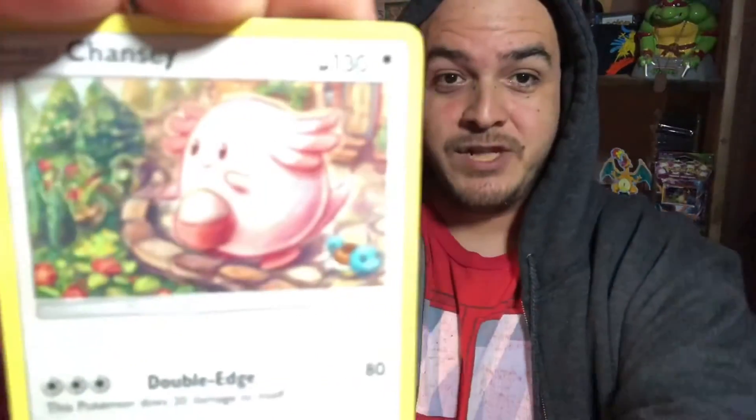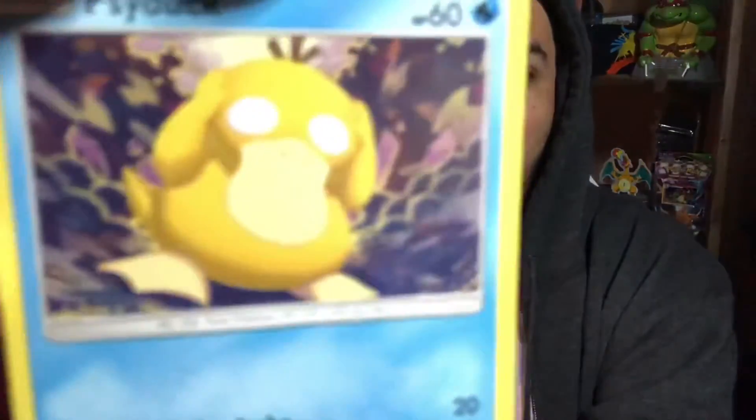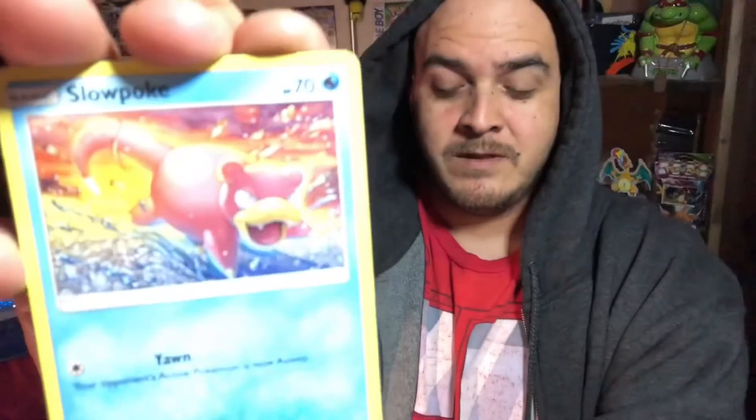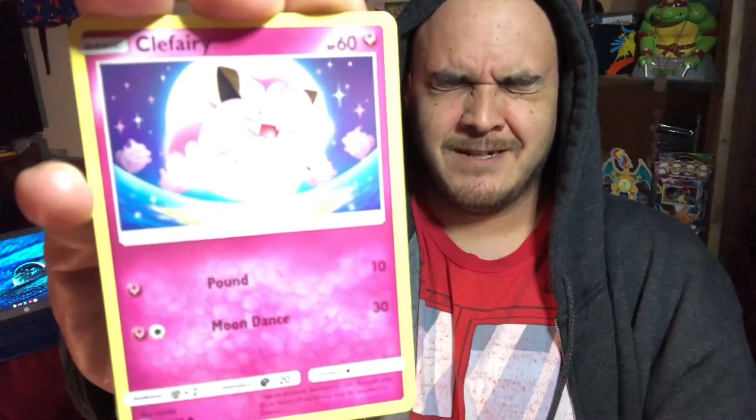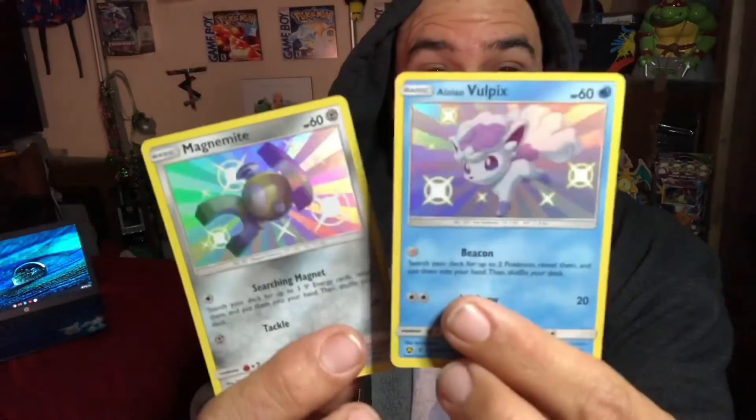Let's go. We have a Chansey, Giovanni's Exile, Charmander, Magikarp, Slowpoke. I'm gonna close my eyes — Clefairy. I'm gonna close my eyes again. It's a Misty trainer card and a Snorlax on the end. So two out of four packs we did get a shiny — Alolan Vulpix and a shiny Magnemite — which I don't need at all. I need those full art cards. Looks like the birds are gonna take the cake.